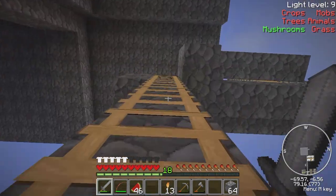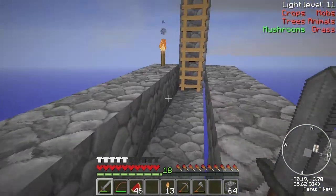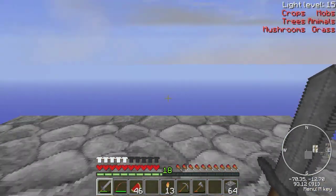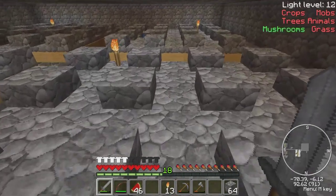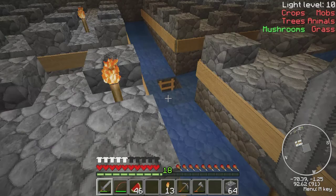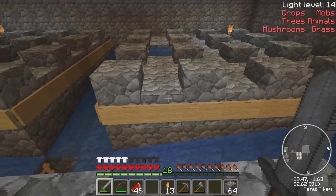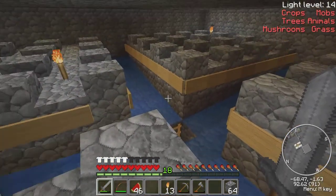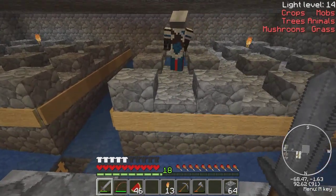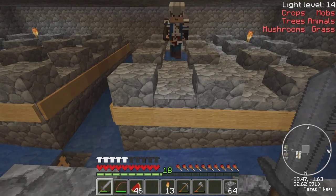I'll fix that, if I had something to fix it with. So we're about to start the farm again. Can we tear this down afterwards? Well, we could — this ladder bit. But then again, we might need to change it again. So what we've done is we've moved the water source blocks in so it pushes all the mobs down into the hole. Do you need to take out that ladder too? And the water source over the other side. Could I have some cobblestone?